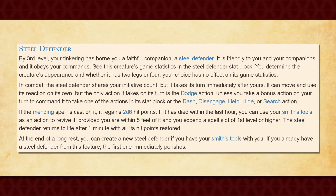Finally, for your last 3rd level feature, you also get Steel Defender, which grants you a robotic companion. The Steel Defender shares initiative with you during combat and gets its own stat block. It can do a variety of things, including a force-damaging attack, a self-healing repair, and even a reaction that can impose disadvantage on an incoming attack against a creature within 5 feet of it.